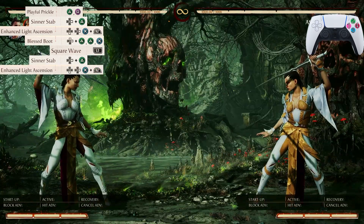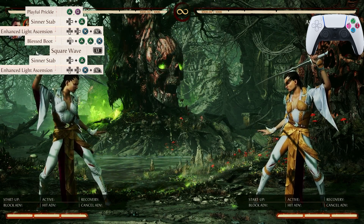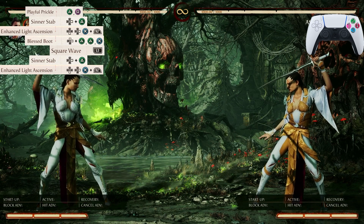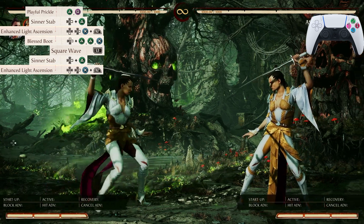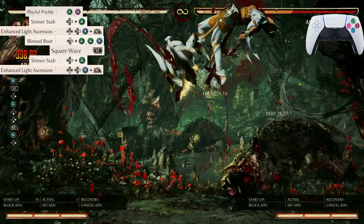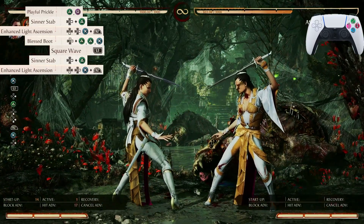The next input in the combo is going to be Enhanced Light Ascension — it's going to be down-forward 3 and R2 at the same time. Let's start from Playful Prickle and work all the way down to the second Enhanced Light Ascension. You should be at 398 damage if you did it correctly.